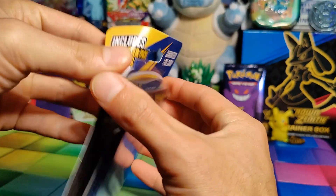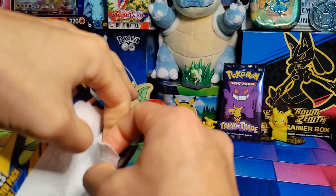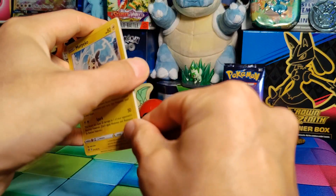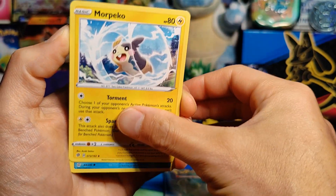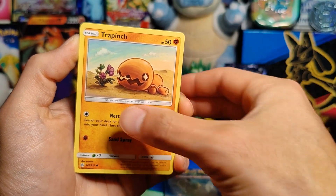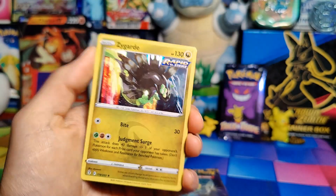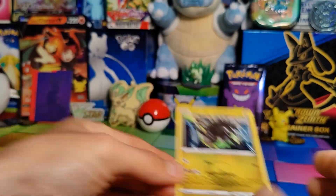Starting with pack number one here — I'm super, super thankful to get to be opening this right now. Here are the five cards that come with it. We start with a Morpeko, a Sneasel, a Trapinch, a Lillipup, and a Zygarde Holo. So we actually did get a real foil card and not just a Reverse, so pretty sweet.